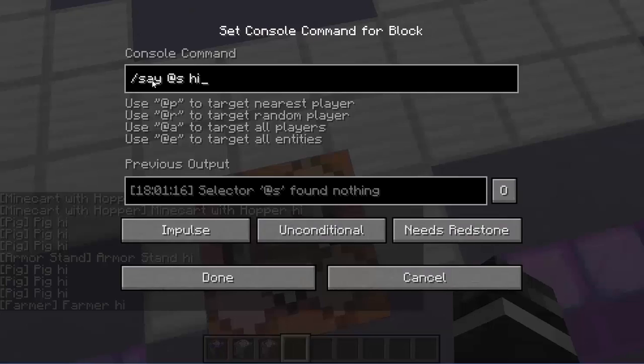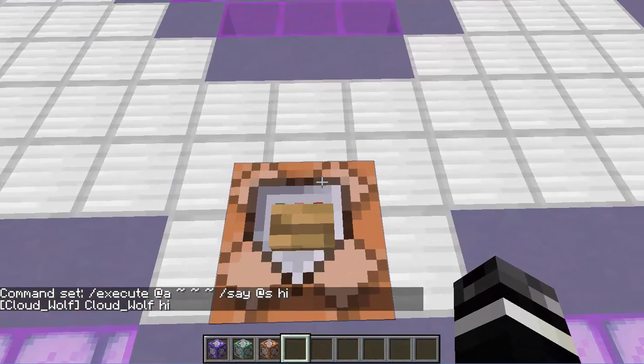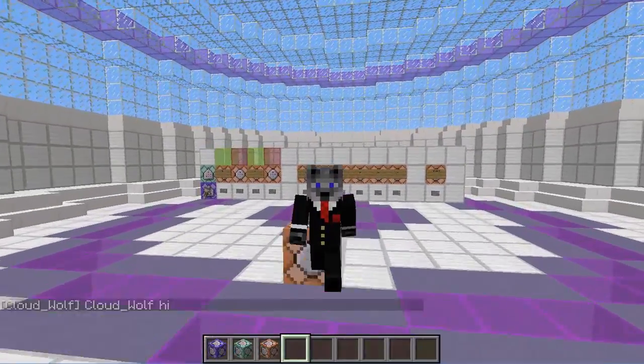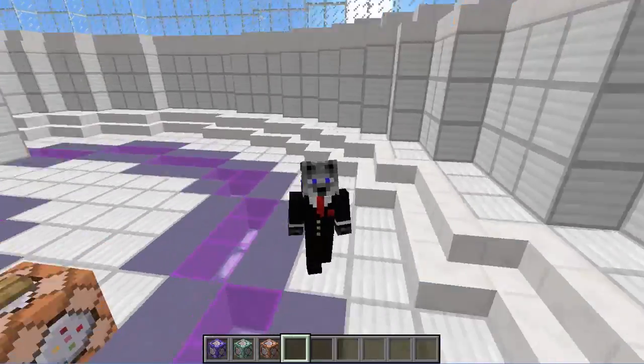So you can't really use @s just like that on its own. You have to have something before it, like some kind of execute command, to make it work, because it has to move where the command is happening to some entity. It's basically going to pick one entity that is at where the command is being executed.